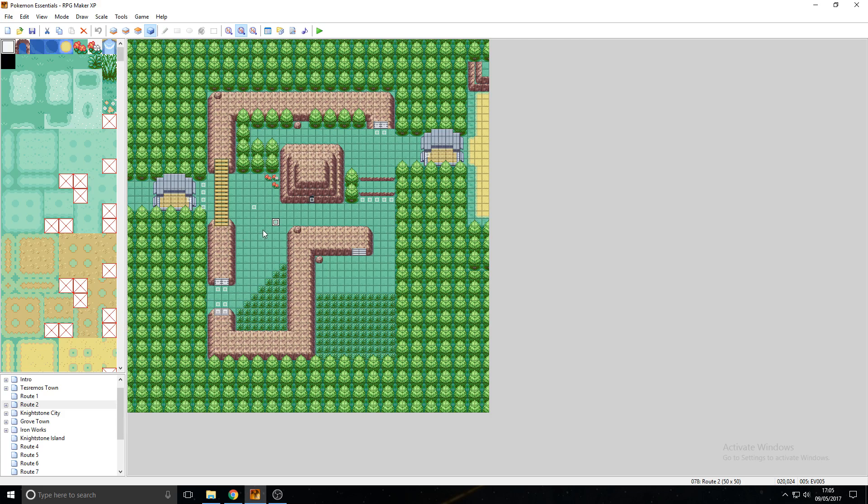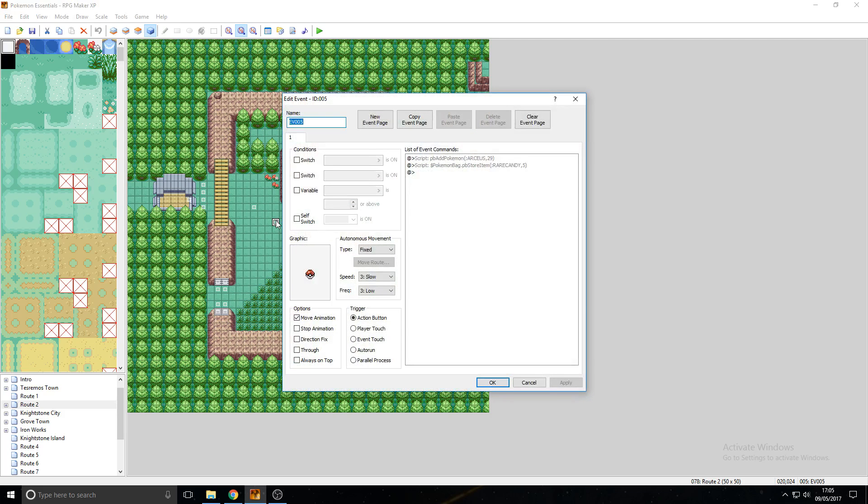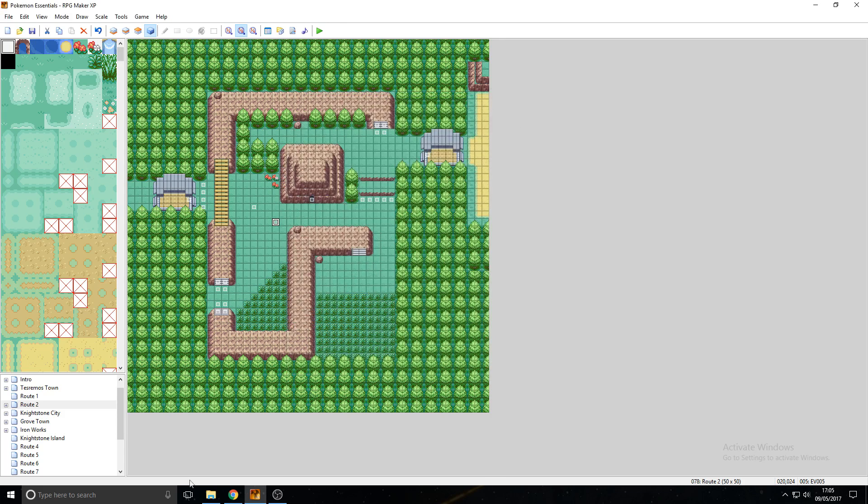The example I'm going to be using is evolving Arceus into Magikarp. Go ahead and give yourself whatever Pokemon you want to try this out first. I've got my script here — Add Pokemon, Arceus 29, and some Rare Candies. So that's all good for me.